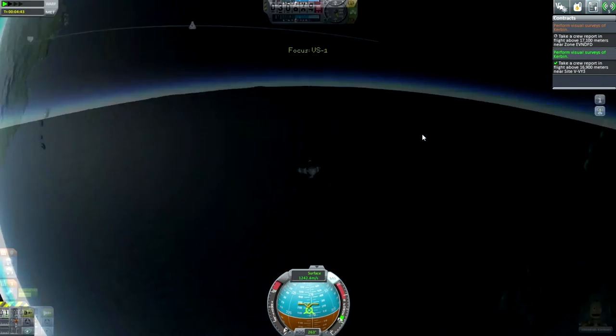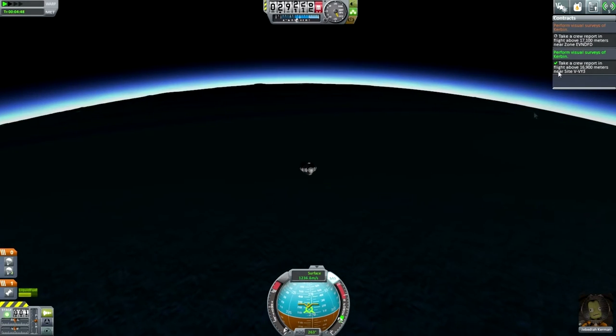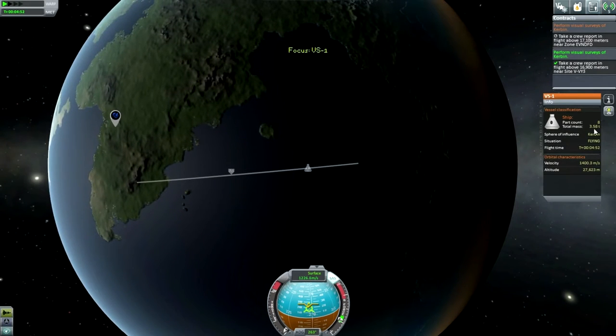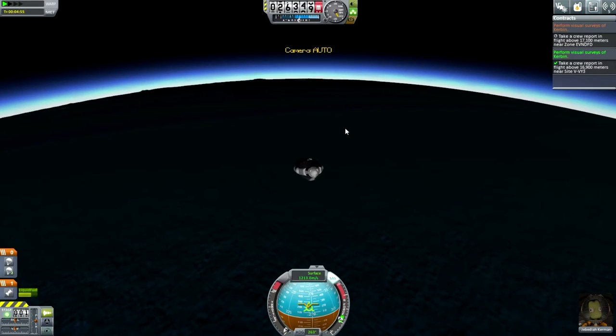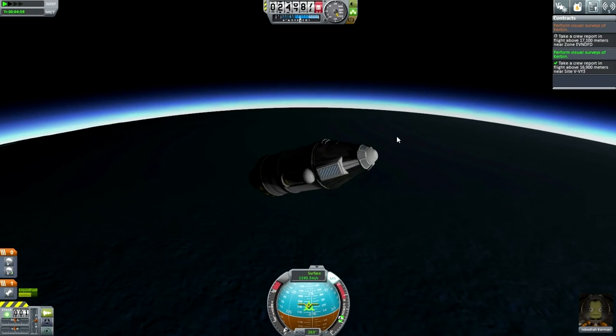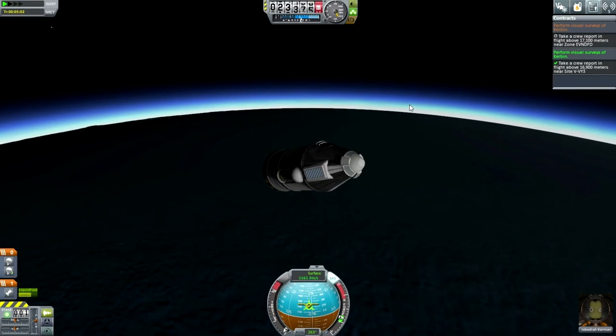Now all of this is going to come back down. Our mass is 3.58 tons — I think the parachutes can bear that. So I'm not going to burn extra fuel; I'll just carry the fuel down and recover it as well since fuel costs funds. This is a much more gentle re-entry — not the high g-forces we had going straight up and down.